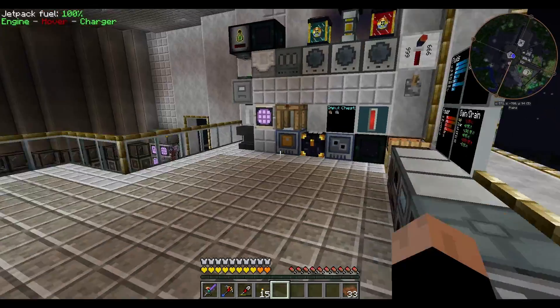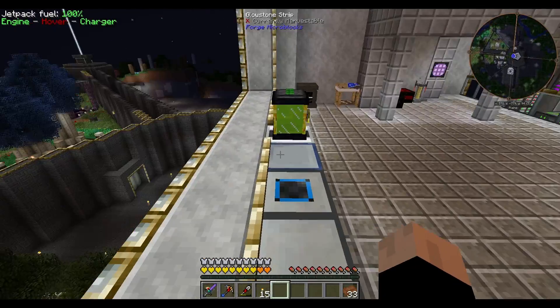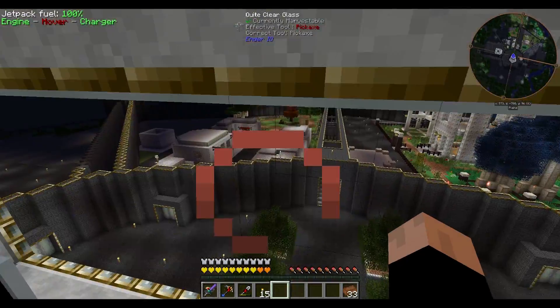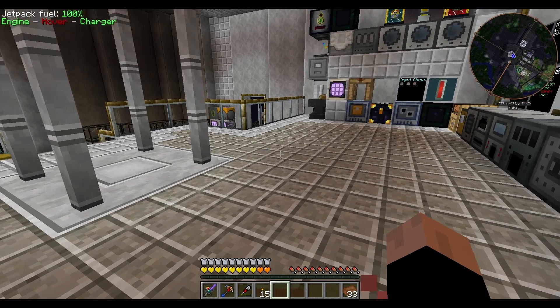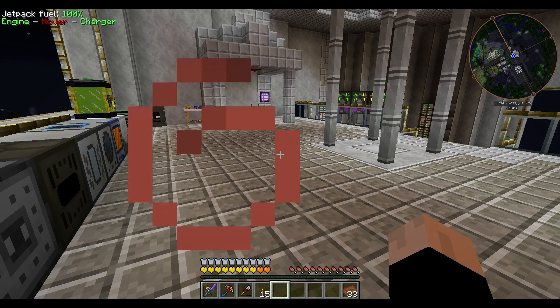I will probably set up a proper power station somewhere, maybe downstairs — just a bigger building with all the things we need to really route power around. Yeah, I think that's a good idea. We'll do that next time though because this is the end of the episode. I hope you enjoyed it and I'll see you guys next time. Bye-bye.